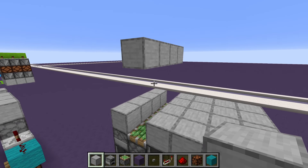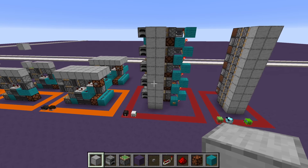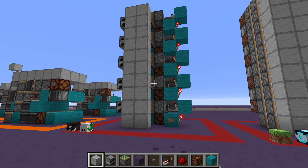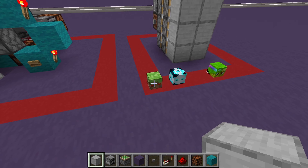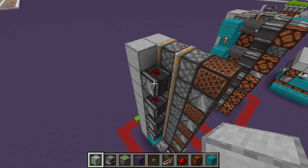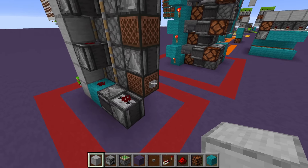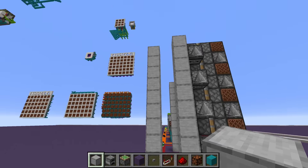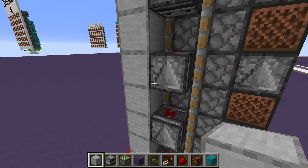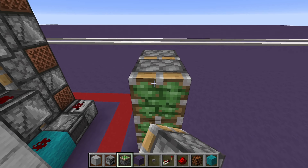Now the most complicated ones — first the double piston extender made by me, giga, and melon bp. We all tried to make one at the same time and basically got the exact same design independently. It gives a double piston extension and retraction, is only two wide, and about four long counting the wall.